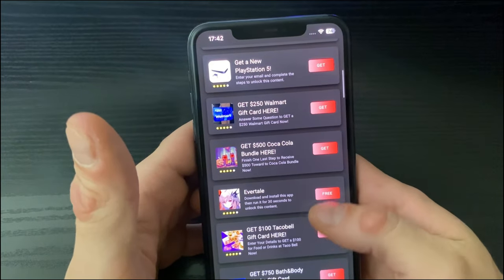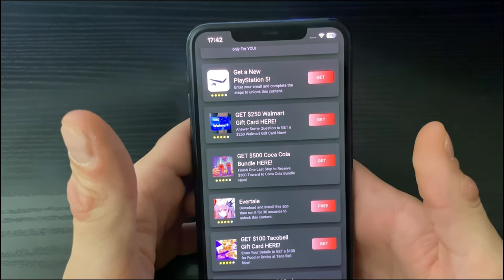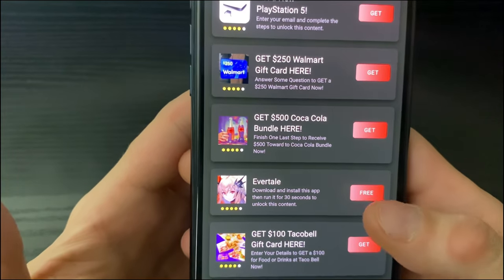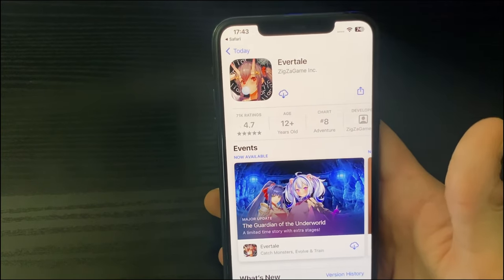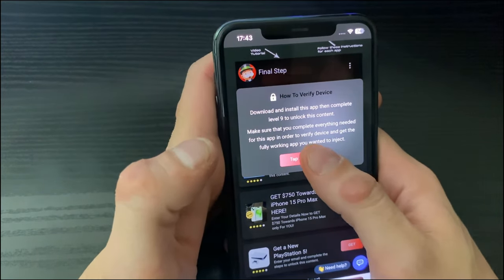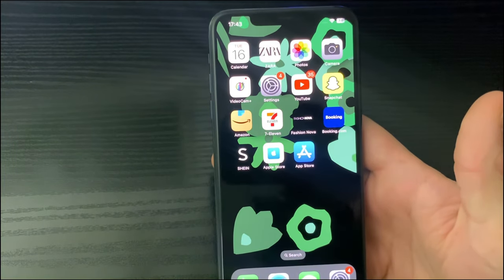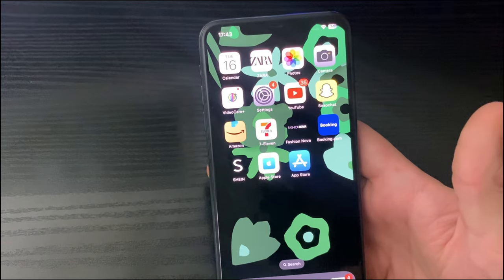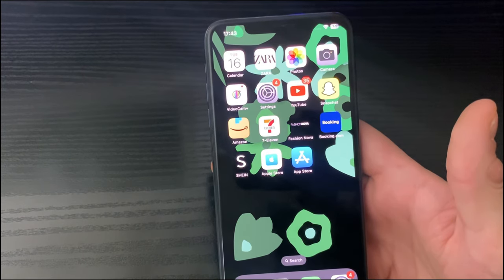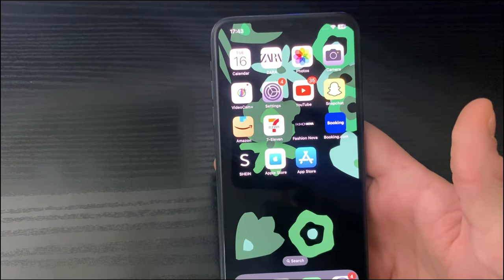You will be redirected to the last part — device verification. There are some questionnaires and apps to download, all from the official App Store or Google Play Store. For example, download and install Evertale, run it for 30 seconds, click Free, then tap to install. After that, download another app like Travel Town, install it, and complete level nine. Repeat the cycle and once done, restart your device — you will have your Monopoly Go hack.